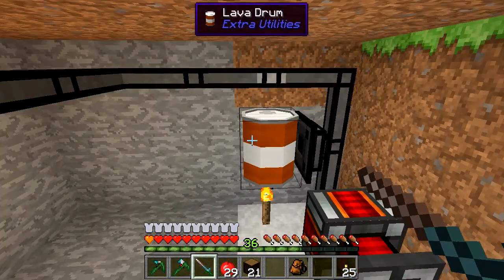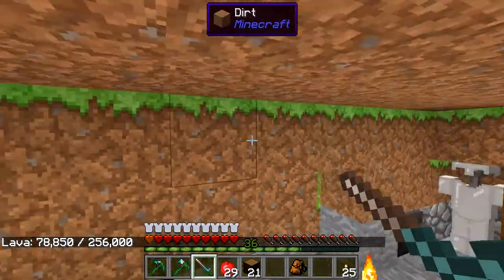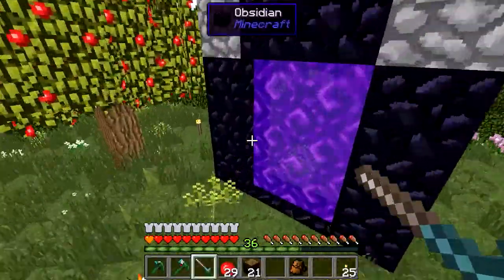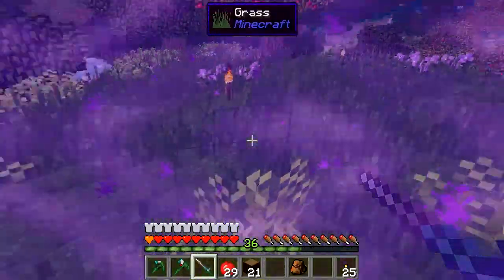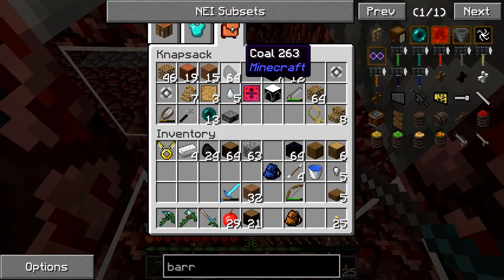We're hooking this up via lava with a magmatic dynamo. I'll show you where I get the lava from. I made an endothermic pump. There's a little furnace generator here — I put some coal in and a drum on it. That drum fills in less than 10 seconds.